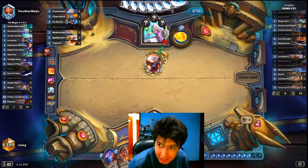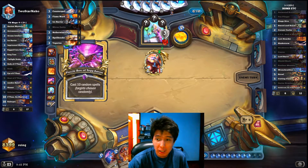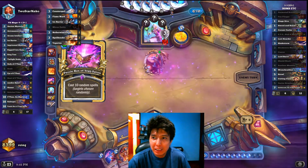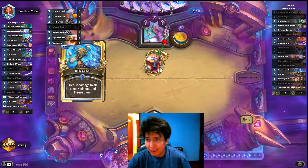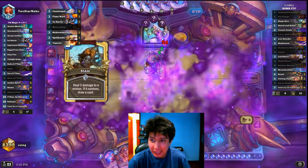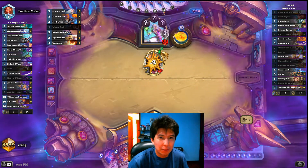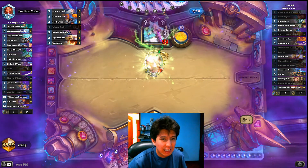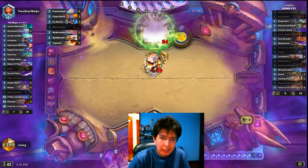I've been trying to make this deck work and it's been 1-3, I've been losing a lot. I call this Bomb ETC Warrior because I have the rush combo with ETC God of Metal, and I put in some wrench calibers to try and seal the deal. I think I'm gonna win now.